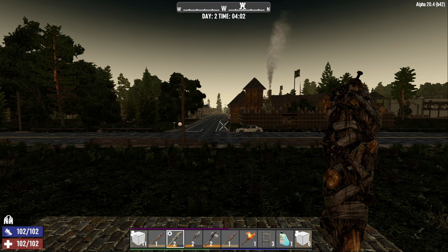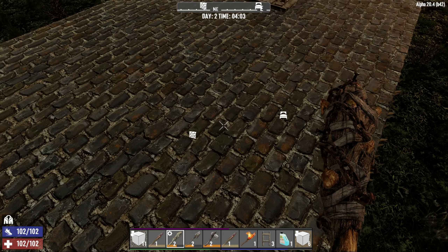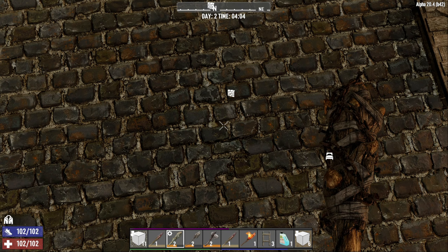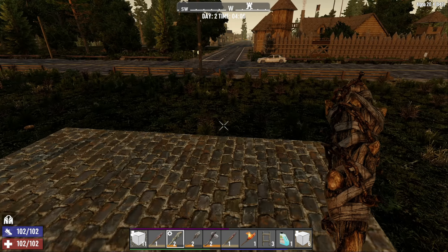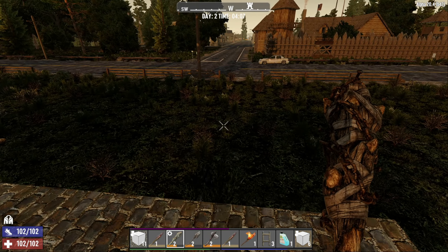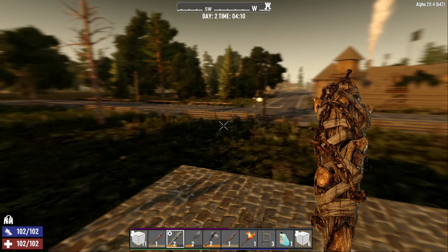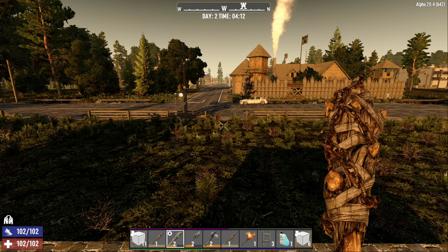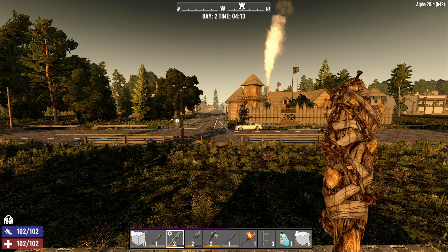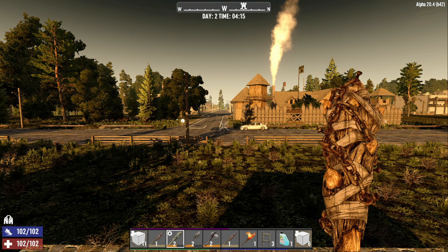Easy survival on the first night! This is not a bad starter base at all. You can keep digging down for cobblestone and put a big pit around the outside. I think you could leave it like this until at least day seven, then do some modifications to hold it against the horde. Thanks very much for watching everyone — if you'd like more of this beginner series, I'll carry on with it. Please like if you enjoyed it, and take it easy. Bye bye!